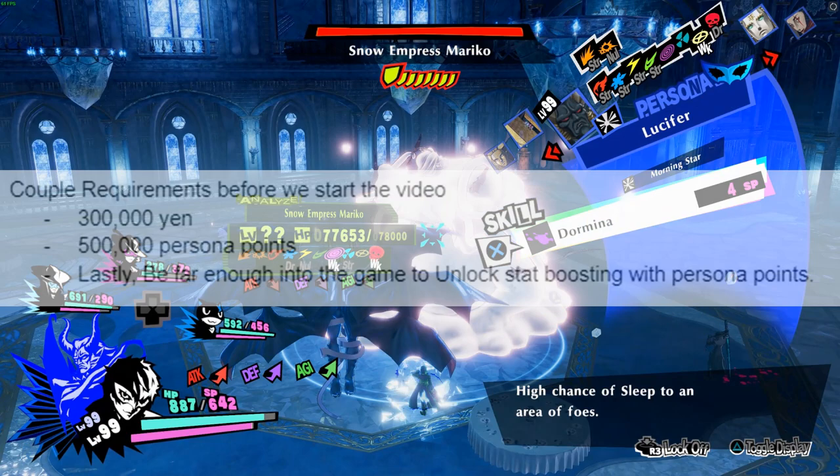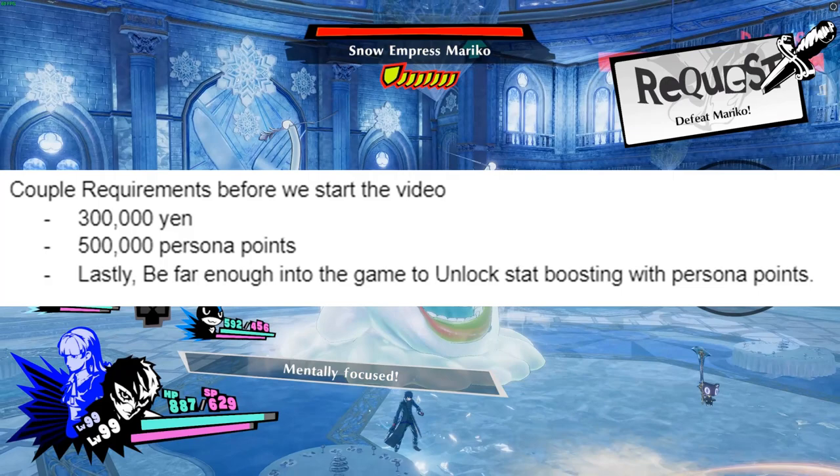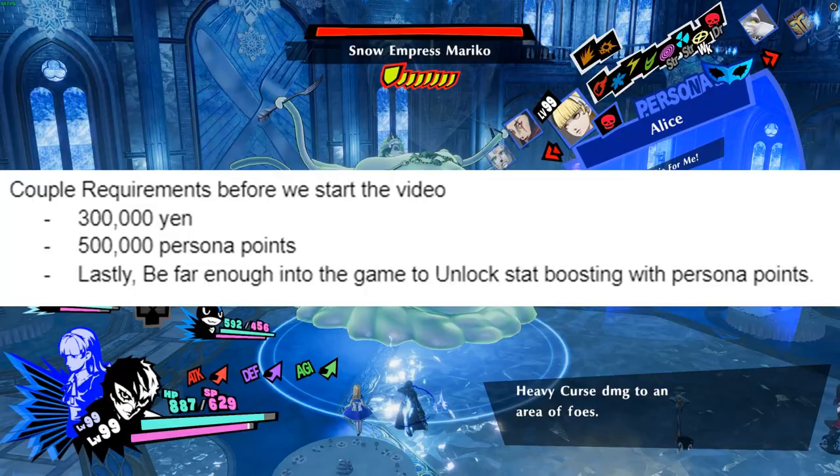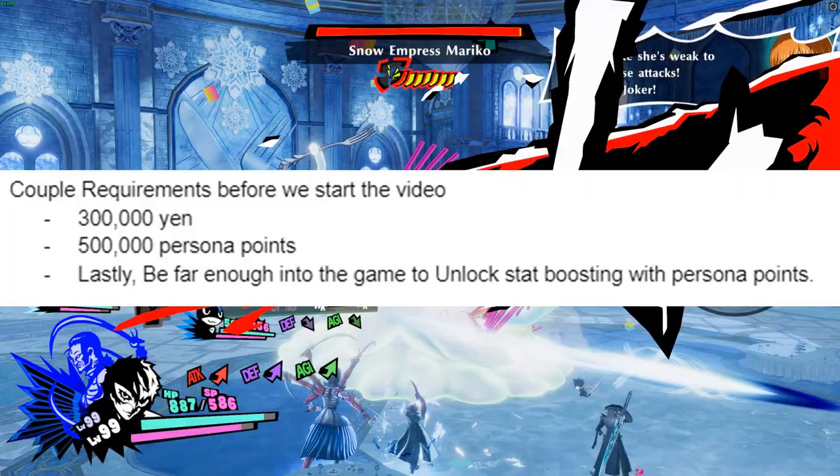First, you will need about 300,000 yen. This is an overestimate and you can go farming for money in the middle of the process. Second, you will probably need around 500,000 persona points to speed up the process, but don't worry — you will be earning more than you spend in this loop. You can also do without the persona points, it will just take a little longer. Lastly, be far enough into the game to unlock stat boosting with persona points. Once you have these things, we can begin.